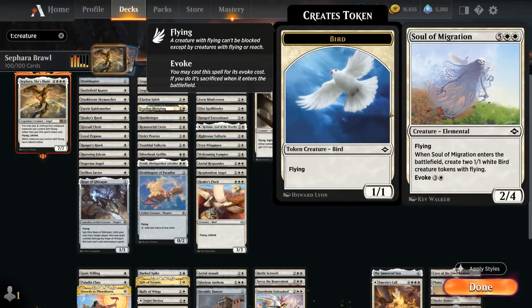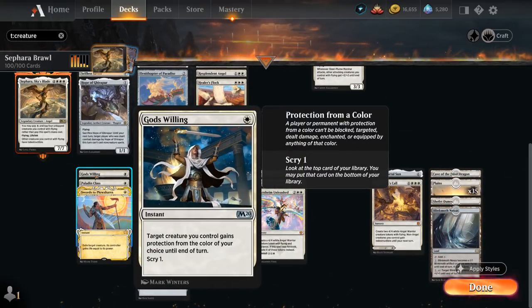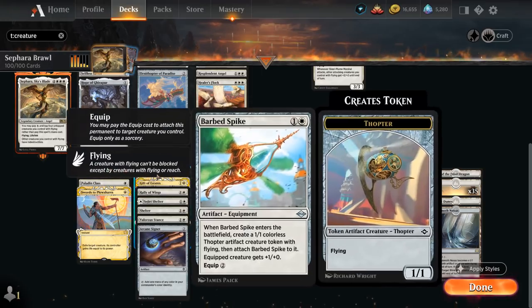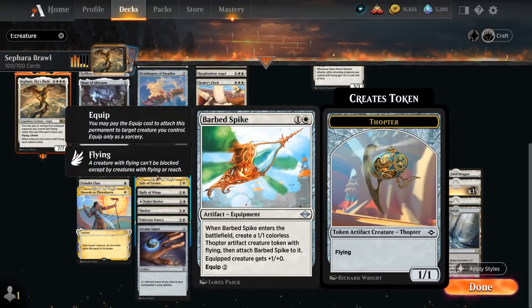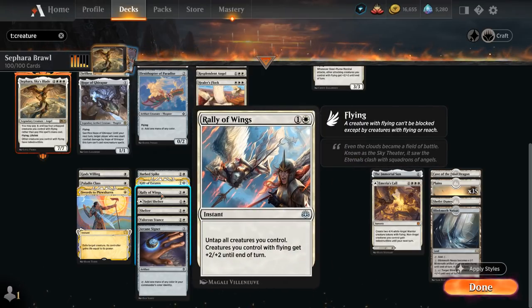Soul of Migration can be evoked for four mana, generating two 1/1 white bird tokens with flying. Looking at our non-creature spells: Gods Willing protects Sephara; Paladin Class can be leveled up to pump creatures and eventually grant one of them double strike, quite nice with a 7-powered Sephara; Swords to Plowshares as removal; Barbed Spike at two mana comes into play attached to a 1/1 flying thopter token; Gift of Estates can fetch up to three plains if the opponent has more lands; and Rally of Wings untaps all our creatures and gives flyers +2/+2 until end of turn as a powerful finisher.